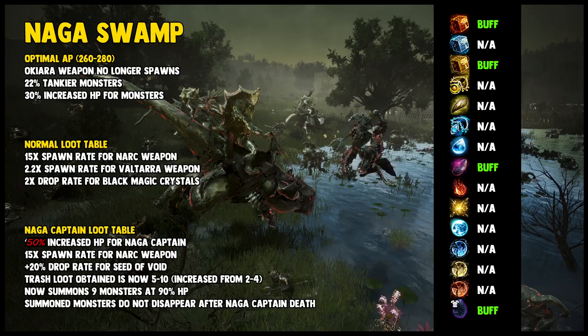Naga Swamp is in a similar situation to Fogans. They buffed the drops and mechanics of the area, which frankly needed to happen — Naga was the least popular of the 7 zones before this patch. They increased some defenses and HP pools, but they scaled back the HP increase on Naga Captain. It used to be a 100% increase, now it's only 50% when it went live in Korea, so that's good. I have high hopes for this Naga spot.